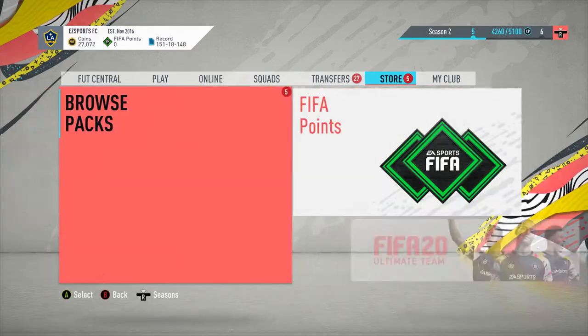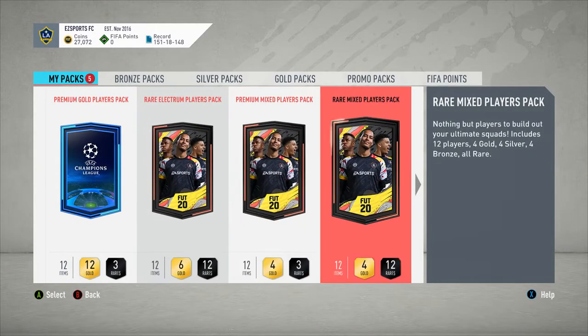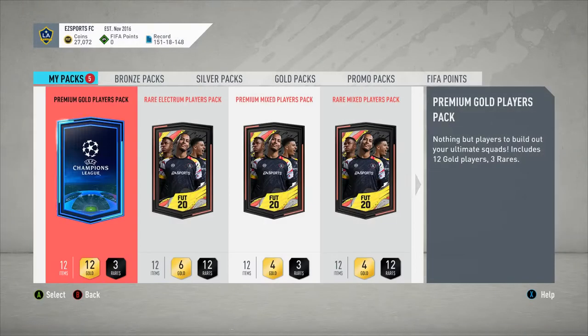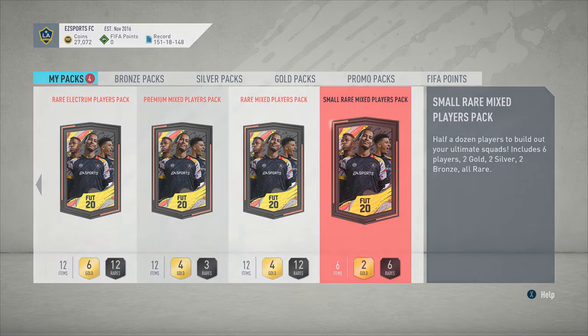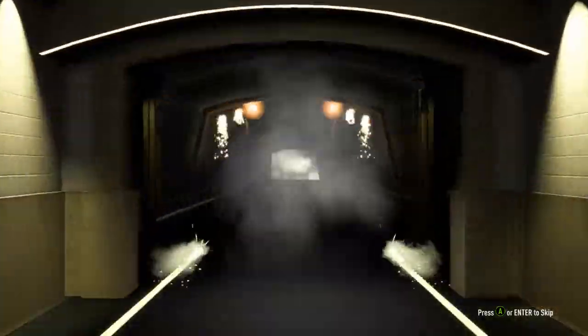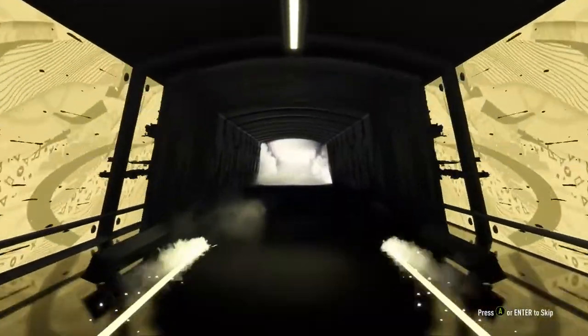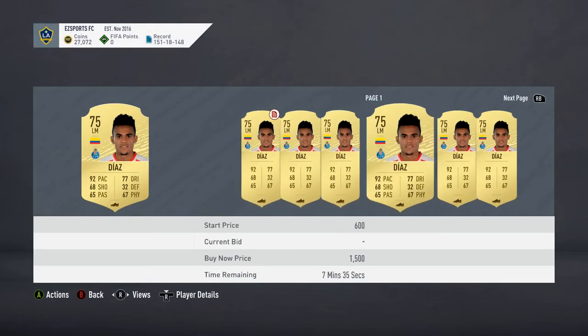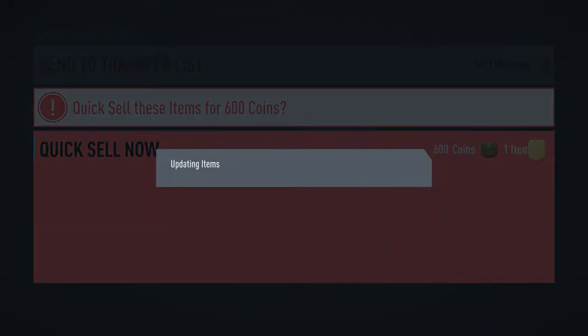We also get a rare players pack for completing all these. Let's hope we get someone high rated, and then we'll do the Thiago Silva. Start with the small rare mixed players pack — I've got Gertzer there to deal with, Mario Gertzer, but let's try and do this real quick. Small rare mixed players pack — these are rare CDs, don't expect anything amazing. It's in-form street but normal card, quite average. Not much in there — could get rid of this. About 6,000 coins, get rid of it.